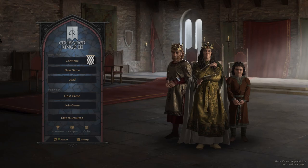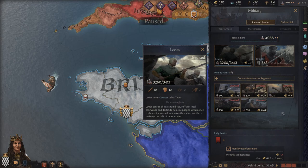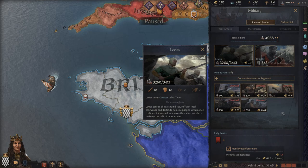Without much further ado, let's get into part one of the CK3 military guide. You can expect me to go through the different types of units and entities in armies, as well as some things that impact them — be that terrain, supply, attrition, you name it.